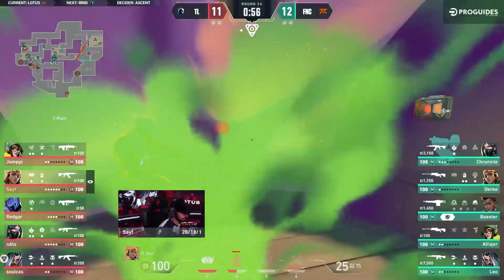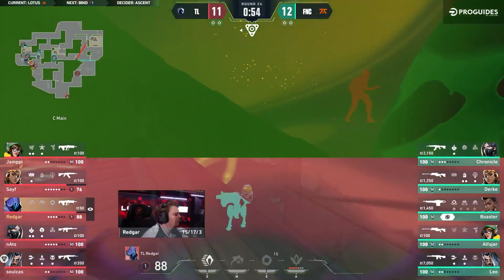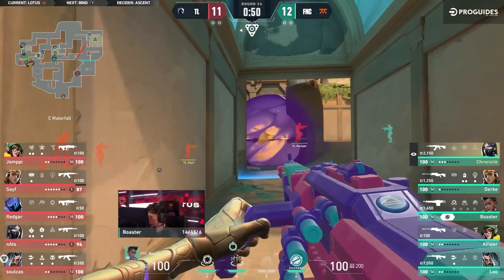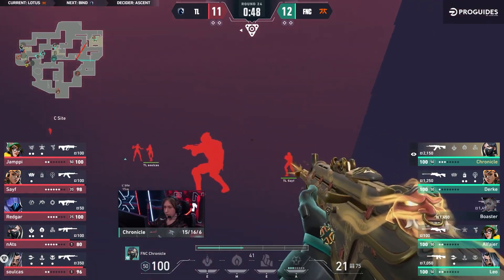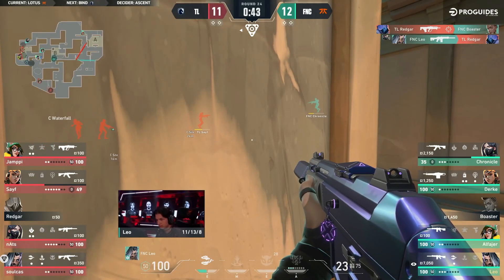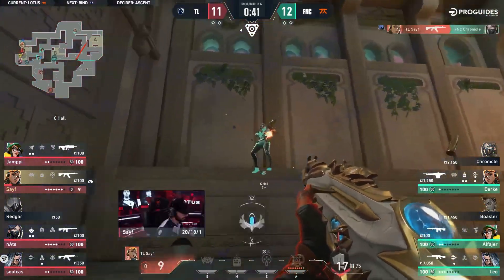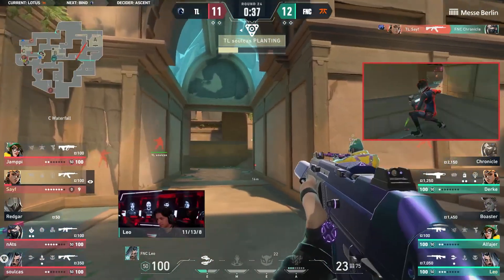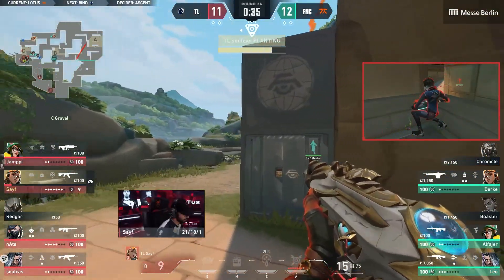They've got so much map control, you can understand why they're going to start taking these risks. Expecting players to be towards that connector, but they've got to deal with most of the planting without him dying, and the spam through. Leo's managed to find a kill straight back, but the aggression this time works out. They're going to take that man advantage, and well, no one can stop the plant for now.